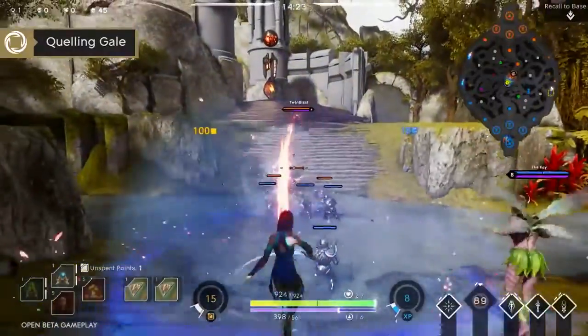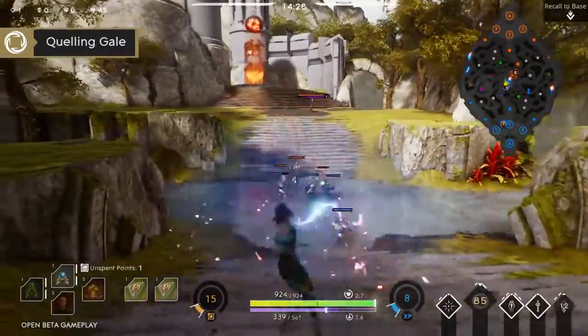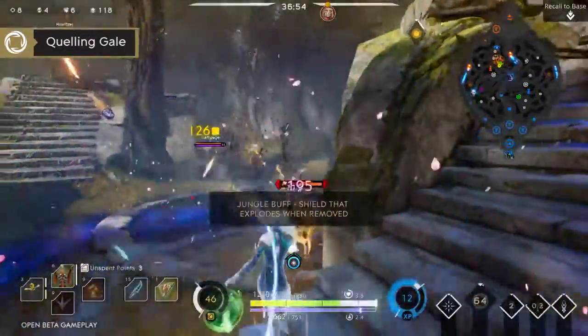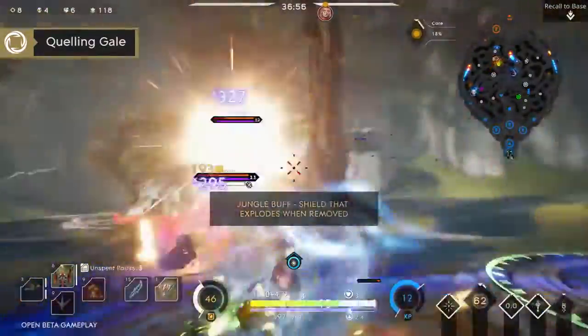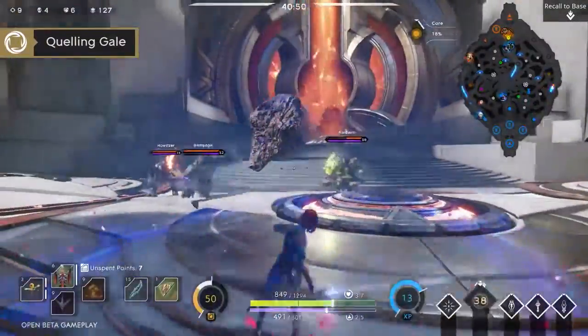And finally, your ultimate is Quelling Gale. Quelling Gale allows Yin to manipulate the wind around her, creating a vortex that slows all incoming enemy projectiles. And when paired with Backlash, you can set up some game-altering plays.